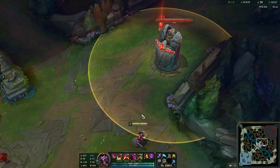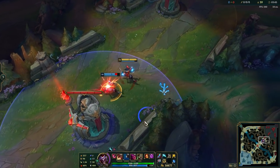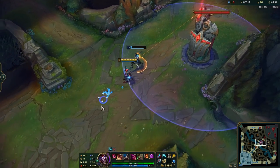When going for a solo dive, you usually want to place your box down first, then step into the tower range, then use your ult to dodge a tower shot. Your box will draw aggro and then your clone should draw aggro. Keep in mind that if you hit the enemy champion, you will always draw aggro yourself.